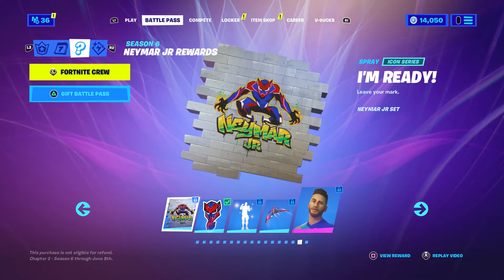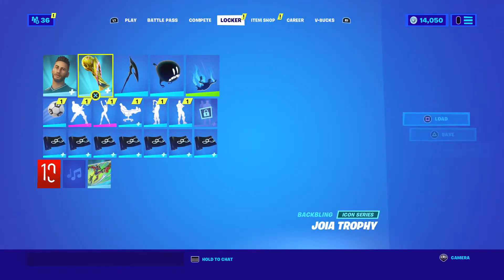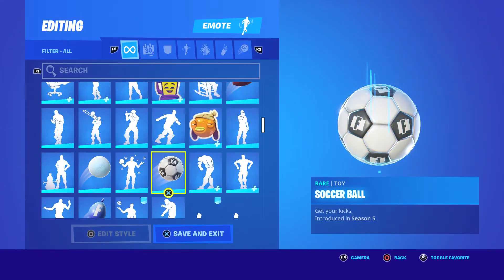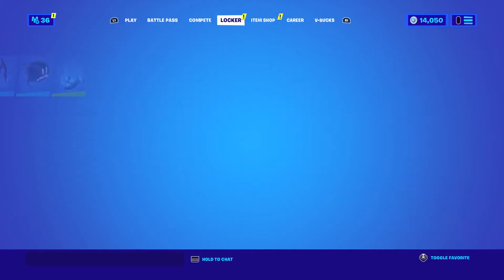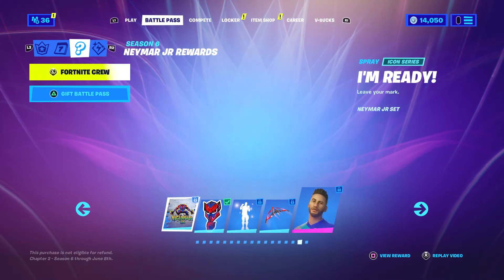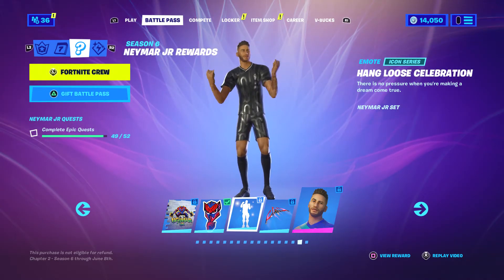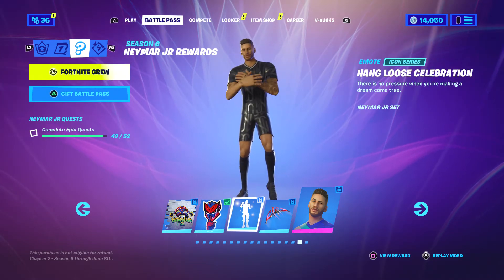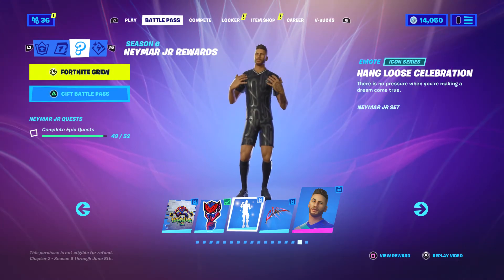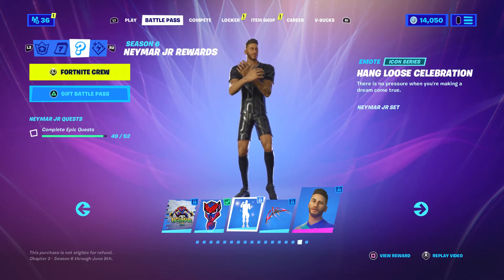For some reason my spray is still glitched — it should have had a check mark, but as you can see I do have the spray. The Nightmare spray right here — it's weird, it might have just been me. I need to do two more epic quests so I'll be able to get the Hang Loose celebration. It's also an iconic series emote, which is really cool — if you haven't had an iconic series emote before, well now you will have access to one.